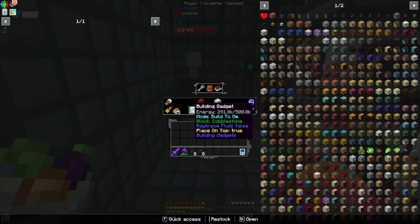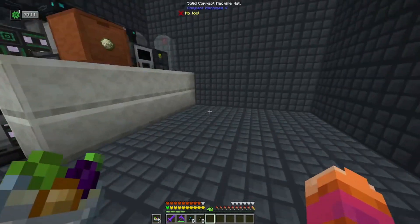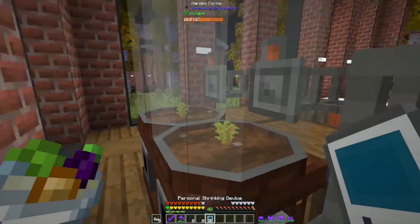If you'll recall, I have this building gadget — it only has 391.8 thousand RF in it. If I put it in my inventory, you can see it immediately filled up. So that is a crazy powerful component to this entire system that makes it so valuable to be able to basically charge yourself on the go wherever you are.